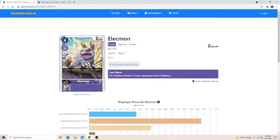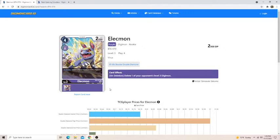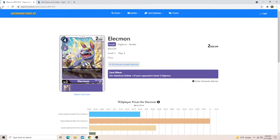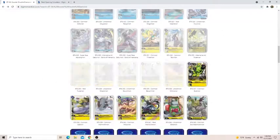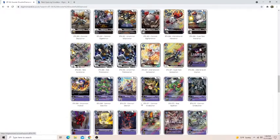Elecmon — it's a 4-cost 2k that on deletion deletes one of your opponent's level 3s. Good anti-level 3 stuff. It basically forces your opponent to play higher cost stuff because they're not going to play a rookie into this since you'll just swing at their security. This thing will die 90% of the time and they'll just lose the advantage they gained.